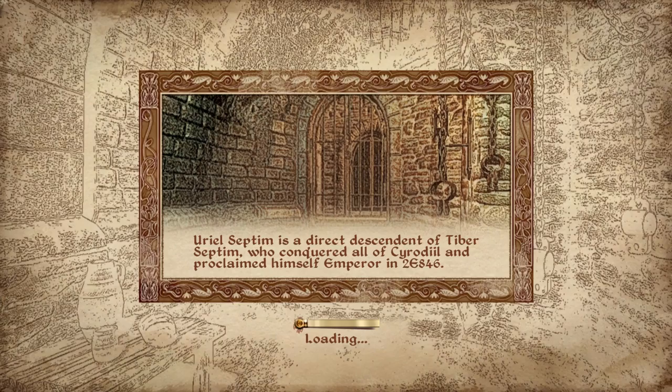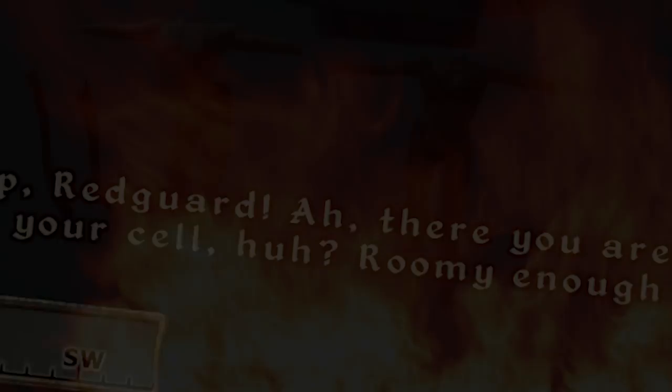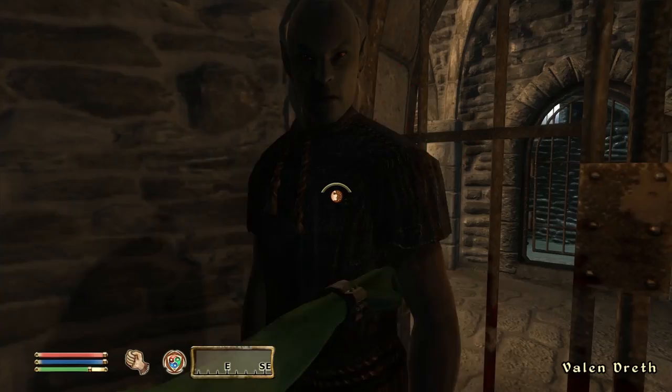While you're out of bounds, there are actually some things you were never meant to see. For example, right underneath the cell where you start the game, there are some bodies. You can also clip outside of your cell and land inside the cell of the guy who taunts you at the start of the game. Anyone who has played Oblivion probably hates this guy and will be very excited to know you can go inside and beat the snot out of him.